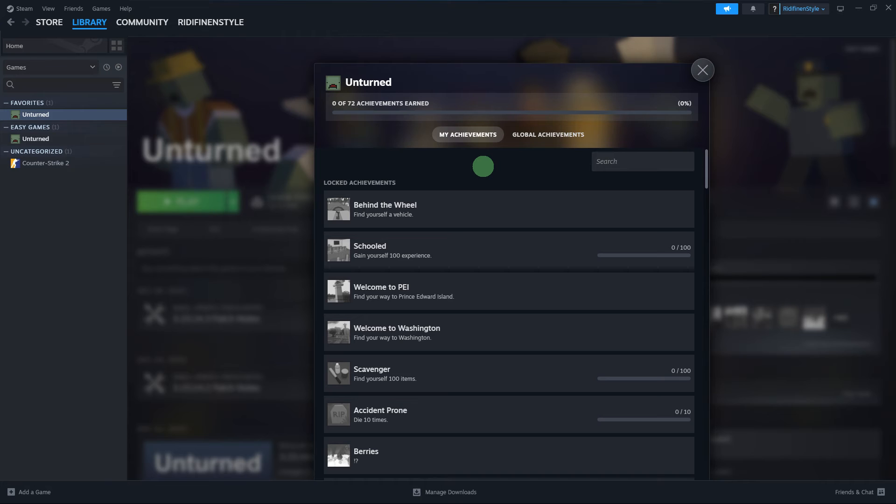Always remember that the availability of information might vary based on the popularity of the game and the community around it. Additionally, Steam features and policies may change, so it's a good idea to check the latest Steam documentation or community guidelines. Always be cautious about potential spoilers if you are trying to uncover hidden achievements for story-driven games.